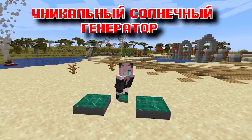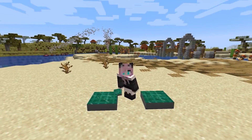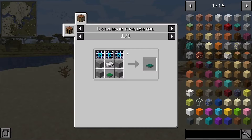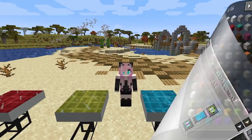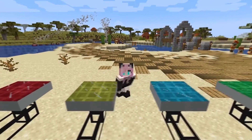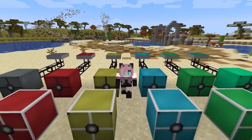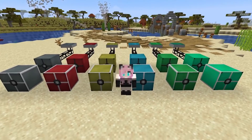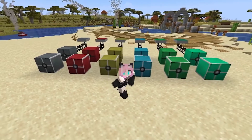And finally, the unique generator is the most powerful solar generator in this mod. It is capable of generating as much as 100,000 units of Forge energy per tick, but it is also super expensive to craft. Now let's look at devices that allow you to accumulate and save all the generated energy. To do this, there are 12 types of batteries in this mod, and they all work on the same principle, differing only in how much energy is placed in them.